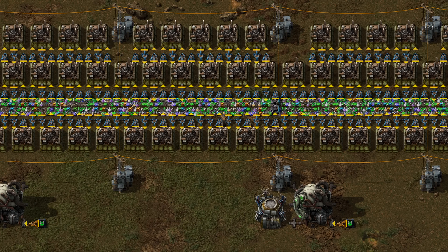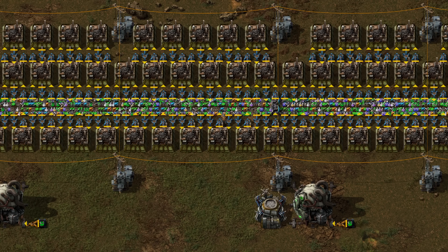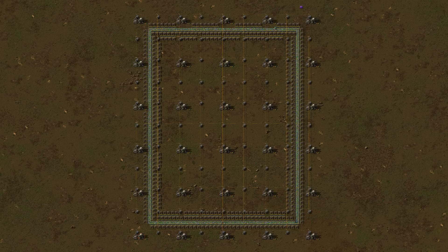In a previous video, I showed that destroying a nuclear reactor that is above 900 degrees makes it go nuclear. So if you place them in your base in a grid, if one goes off, they all go off. And for a detonator, we start out simple with an artillery shell.